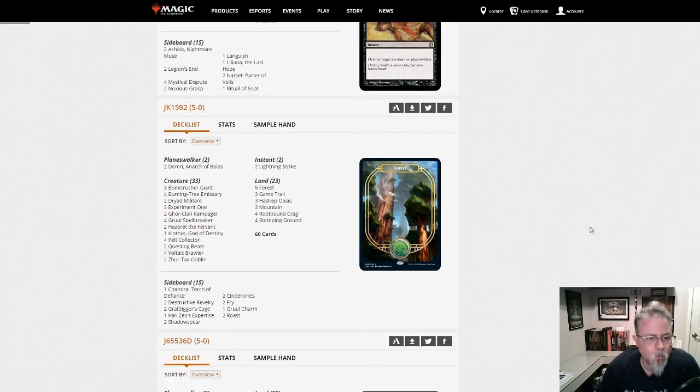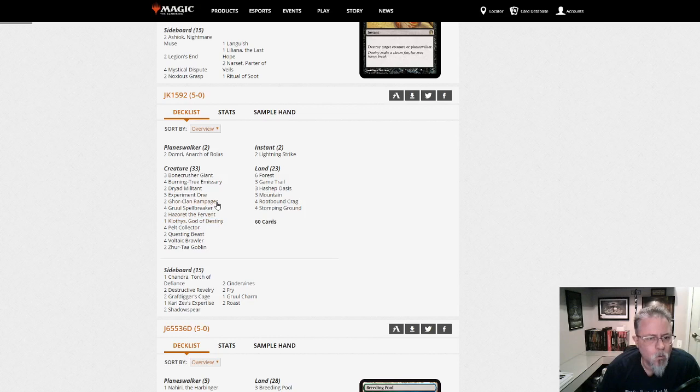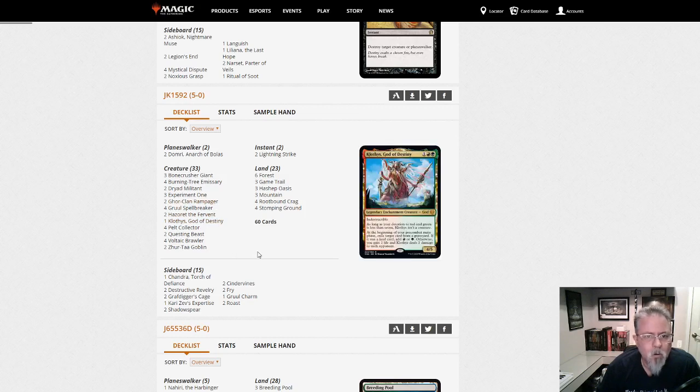JK1592 with Gruul Aggro. This one's got one Clothis, two Hazoret, two Gorklang Rampager. This is on the faster end of the Gruul Aggro decks out there.